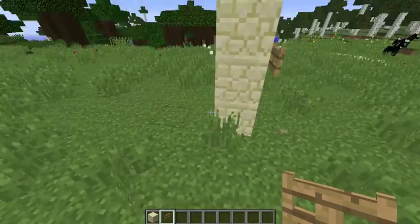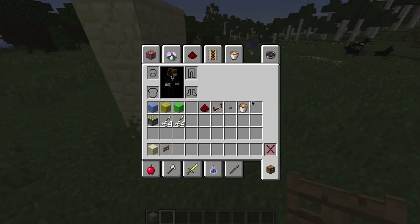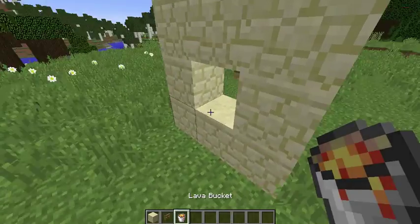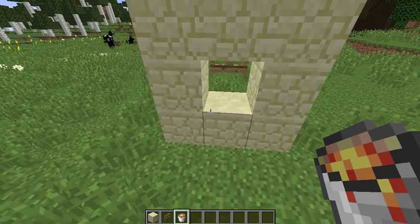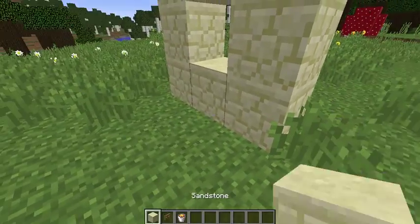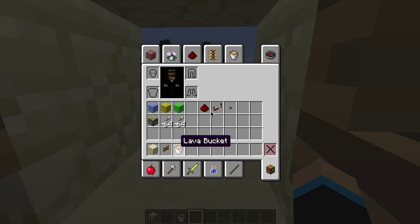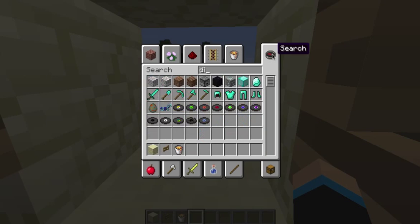So this looks completely normal. And then we are going to put the lava behind it. You might want to be careful because the lava will come out behind it. You might want to add a dispenser at the back.